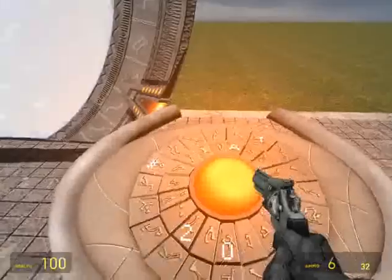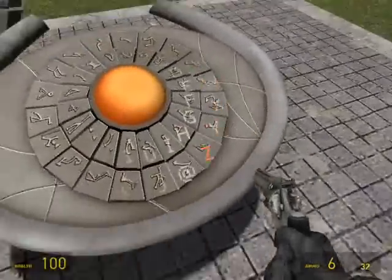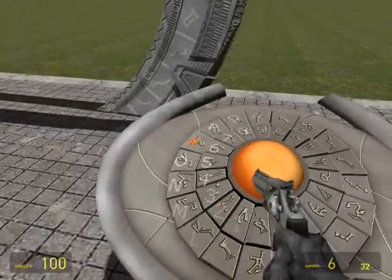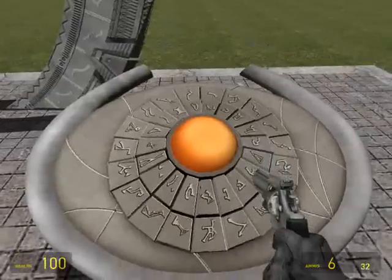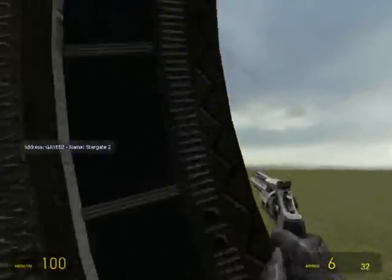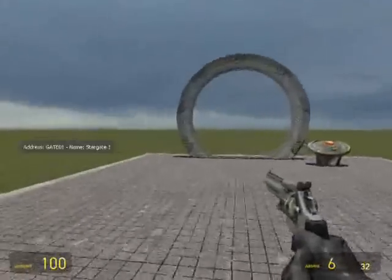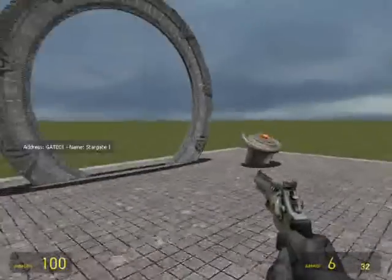You have to remember, when you're dialing up a Stargate, after you're done dialing in your gate address, you always have to press this numpad button, or pound key, and then you press the center button. Always, always, always. That's pretty much the basis of using Stargate.